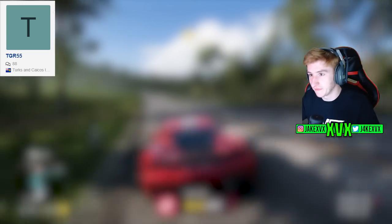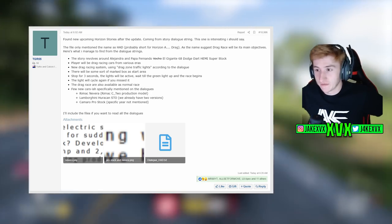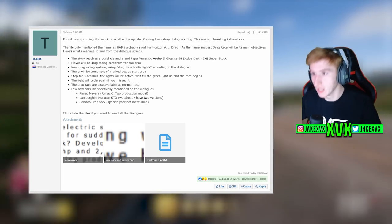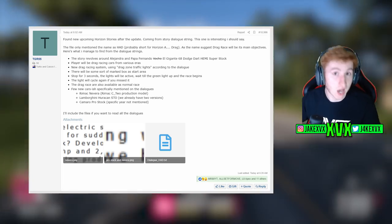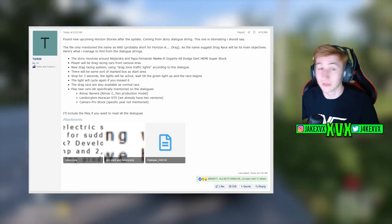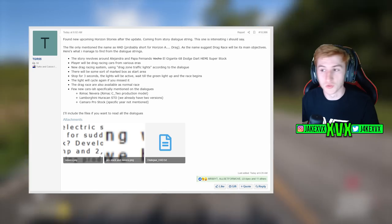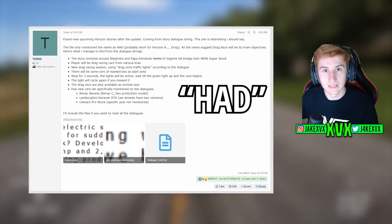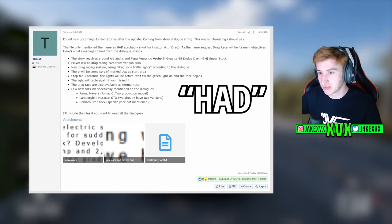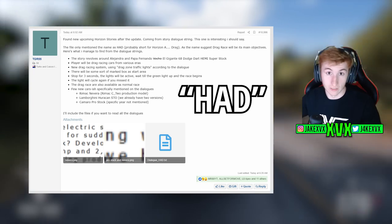You may remember TGR55 — he's usually one of the guys that goes through the files and finds stuff. A few months ago, TGR55 found some evidence of a drag racing themed Horizon story. There was a load of dialogue and unreleased cars mentioned, like the Huracán STO and the Rimac Nevera, which later came out in the game — so that was 100% genuine. The drag racing Horizon story files were all named 'HAD' — we weren't sure what HAD meant, but it likely stood for Horizon something Drag.